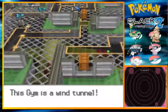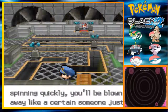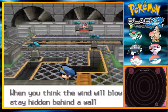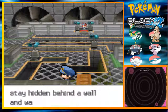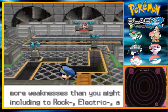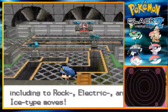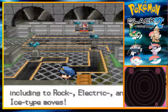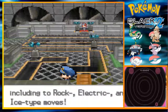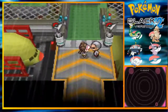This gym is a wind tunnel! When the propellers in the back start spinning quickly, you'll be blown away. When you think the wind will blow, stay behind a wall and wait for it to stop. By the way, flying types have more weaknesses than you might expect — rock, electric, and ice. That's basically their weaknesses, though it also depends on the other types.